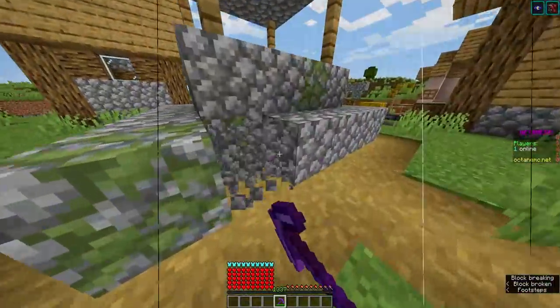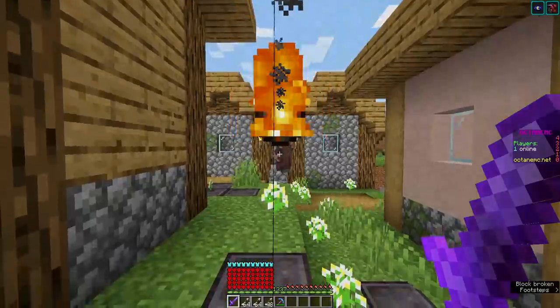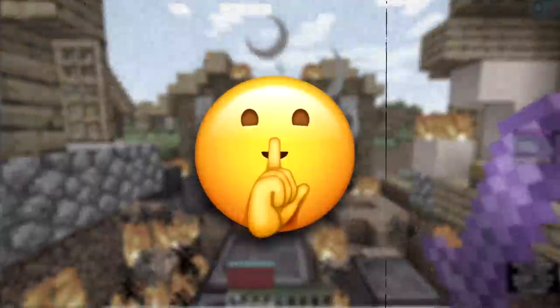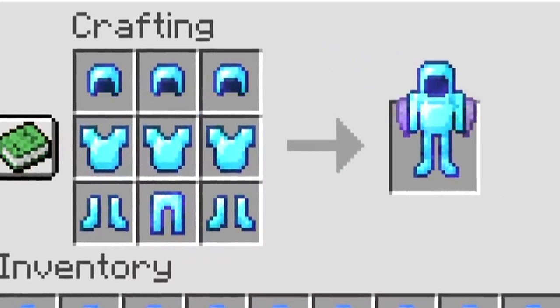What if there was an item in Minecraft that would let you mine an entire chunk at once, paint netherite everywhere you walk, shoot fireballs from a sword, and also some super secret effects? Well, there is. And in today's Minecraft UHC, we're going to be crafting it.